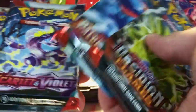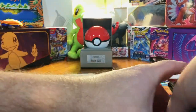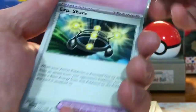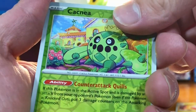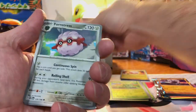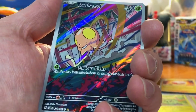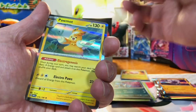We're gonna start with Scarlet and Violet, go into Paldea Evolved, and end with Obsidian Flames. Boom, code card for you. Let's go. Got a Smalit, a Cacnea, and Annihilape. Code card for you. Let's get one more special. Come on, we can do it. Toad School — not the craziest, but I will definitely take that any day. And Palma Hollow.